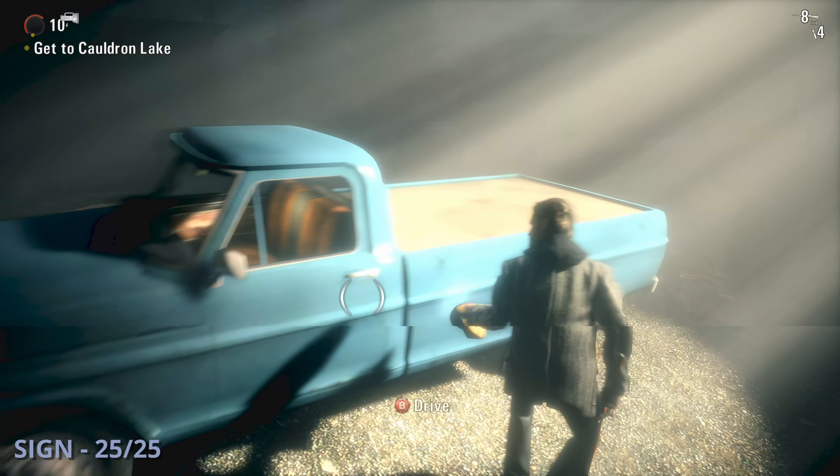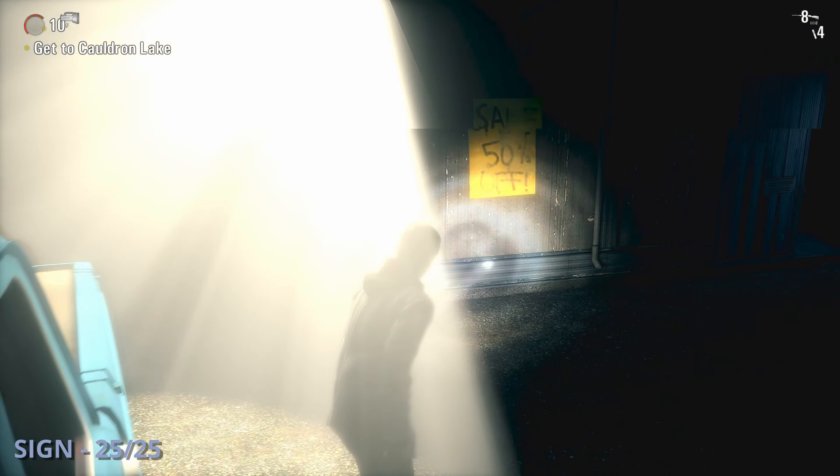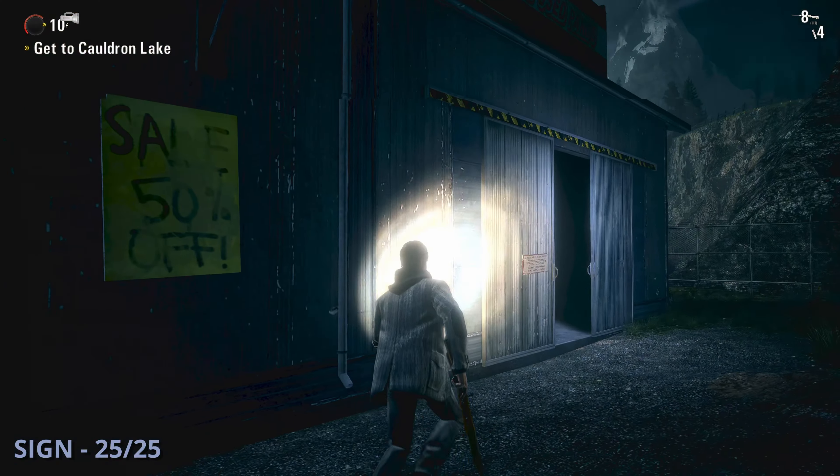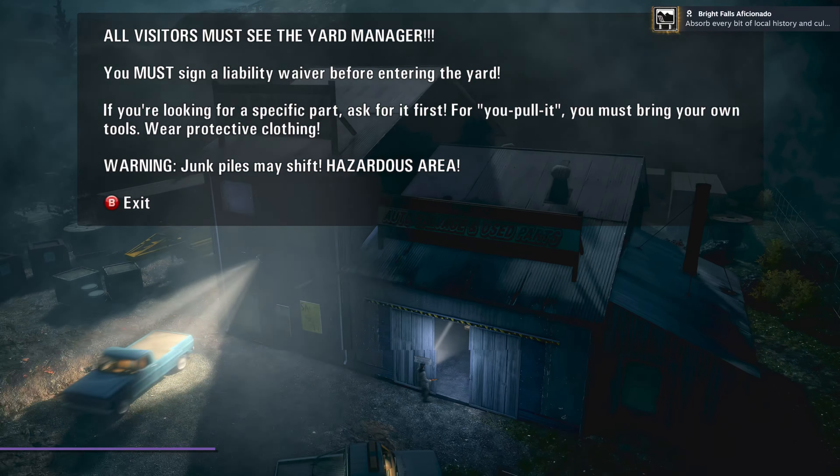The last sign, sign 25, is going to be at the front of the big door that you have to go through to actually enter Larson's — just over to the left of the door there's that sign to read. And that's going to be all of the sign collectibles in Alan Wake. If you find our guides helpful, be sure to like, subscribe, and check out this playlist with the rest of our Alan Wake guides.